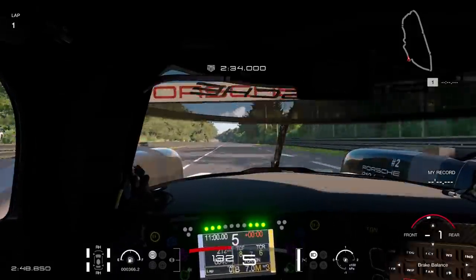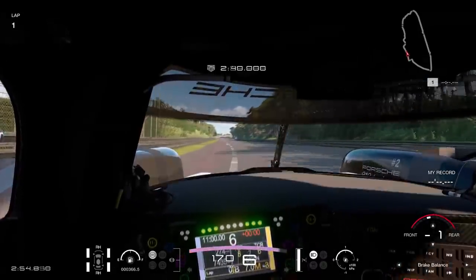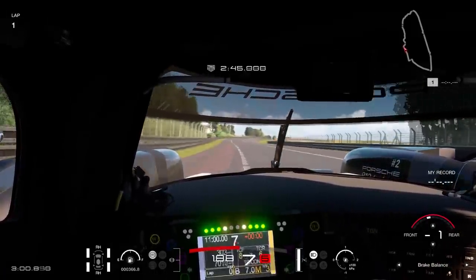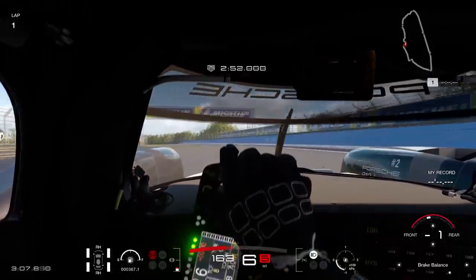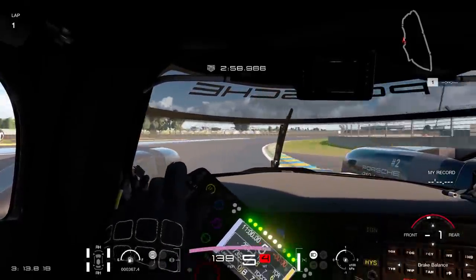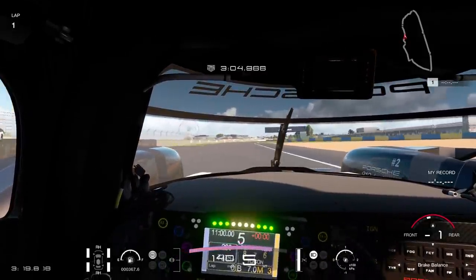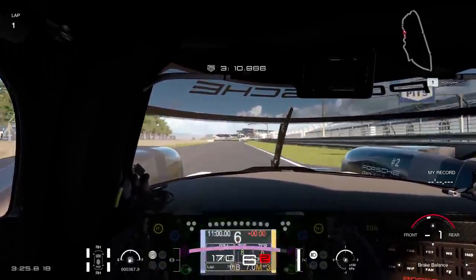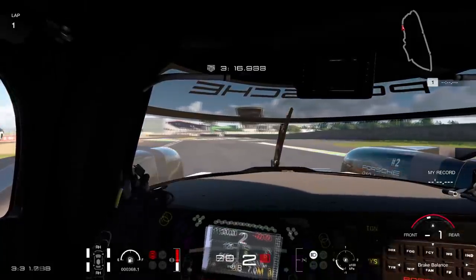I pushed a little too hard into that corner, braked fractionally too late, missed the apex and had to run quite wide. Luckily that didn't invalidate the lap, which I was quite surprised about. Just to warn you - the track limits on GT Sport are extremely harsh. I think a lot of people are going to lose a lot of safety rating here because if you run wide by millimeters it'll give you like a four-second penalty, which is fair enough, but I think there are better ways of doing it.